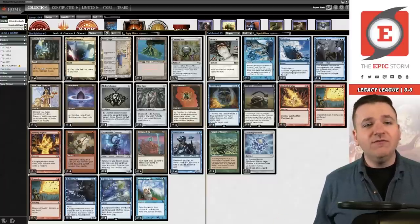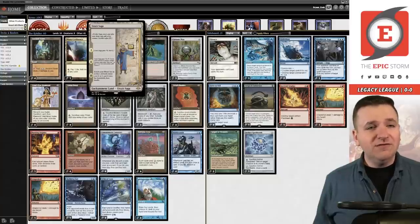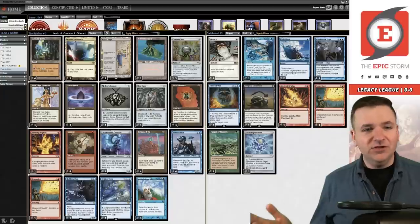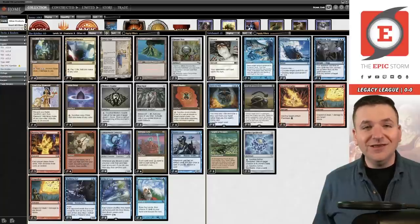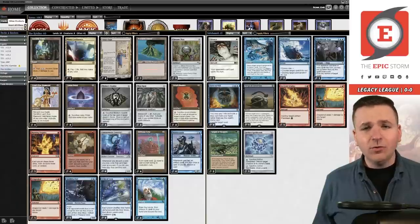We also have a backdoor plan of winning with Urza's Saga, which is pretty sweet. The idea is that we're going to cast a whole bunch of artifacts into this engine to create storm, then cast our single storm spell Grapeshot — that's how we look to win most games.